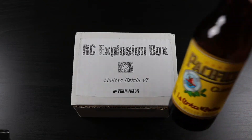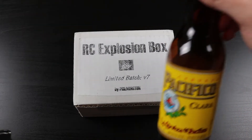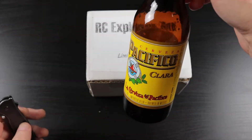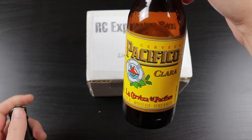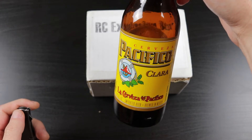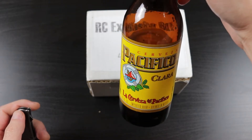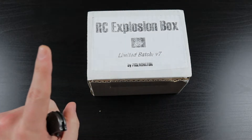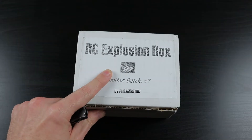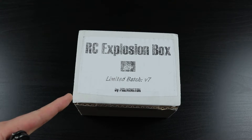By the way, my beverage of choice for this break is a Pacifico — a very flavorful lager that does not have the hoppiness or heaviness of an IPA, so it's a good balance. But this is not a beer review. This is an opening of the Rookie Card Explosion Box.